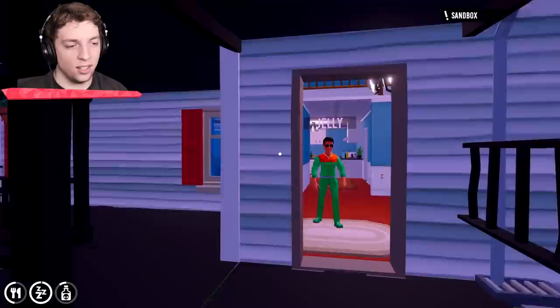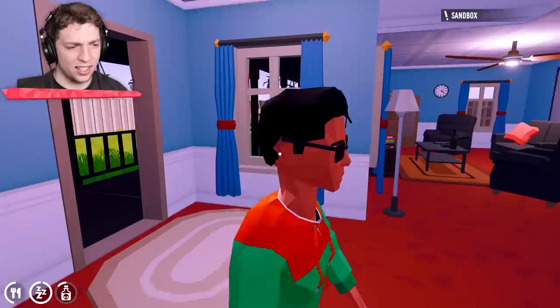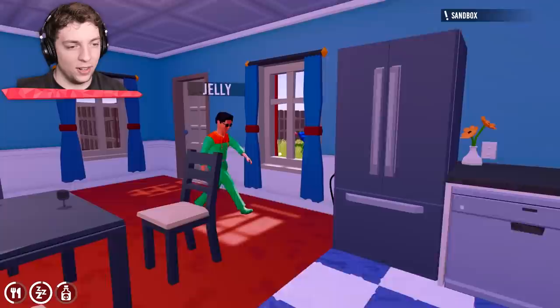Knock, knock! Josh, I don't have a door. Oh, okay. Hey, Jelly! Welcome to my house, Josh! Wow! You're my only guest today, and we're going to cook together. Are you ready? Cook together? We're going to have a barbecue, right? That's right. We're going to make a little barbecue session. Come outside. Oh, lovely house.